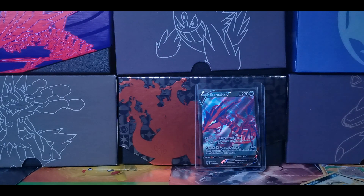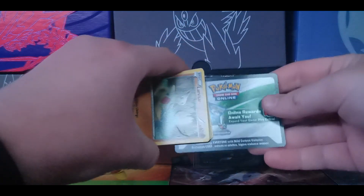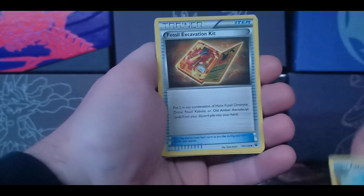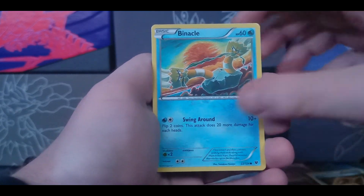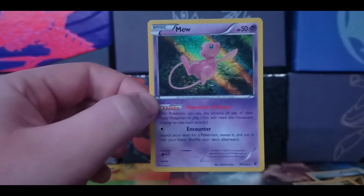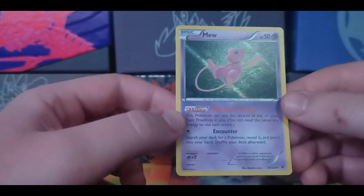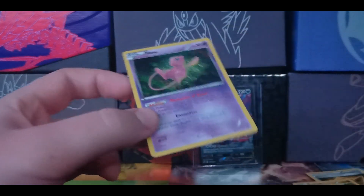All right, Fates Collide. I'm not sure at all what's in this set, but obviously we have Zygarde 100% on the front. There's the code card — only three to the front because it's X and Y. We have a Wormadam, Fossil Excavation Kit, Fairy Garden, Larvitar, Carbink, Burmy, Bronzor, Binacle, a reverse holo Pupitar, and our rare is a Mew holographic. That could be something cool. Memories of Dawn — this Pokemon can use the attacks of any of your basic Pokemon in play. You still need the necessary energy, obviously. Encounter: search your deck for a Pokemon, reveal it, and put it into your hand. Pretty neat, pretty sweet card. I always loved Mew — she's always so cute.